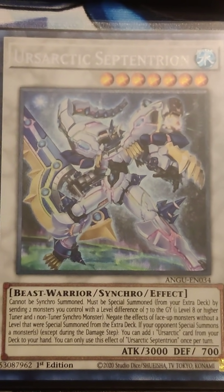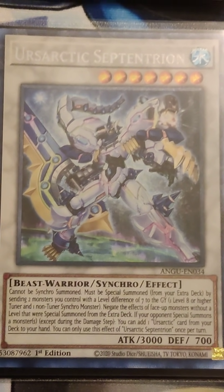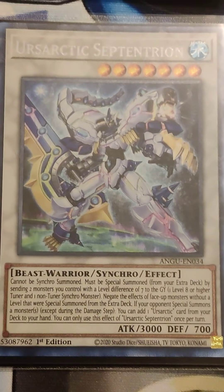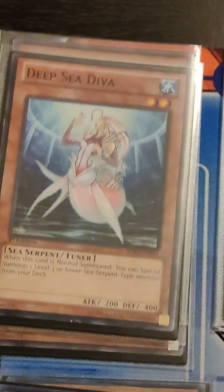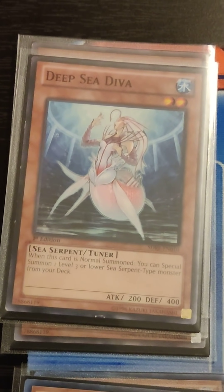As strong of a monster as Septentrion is, this deck needs a lot of help to actually get anything going, because Earth Arctic plays are inherently expensive and Septentrion is not incredibly great on his own. So that's why my good old girl Deep Sea Diva is here. I run Deep Sea Diva at 3 because she is your starter card — she is the most optimal starter card.